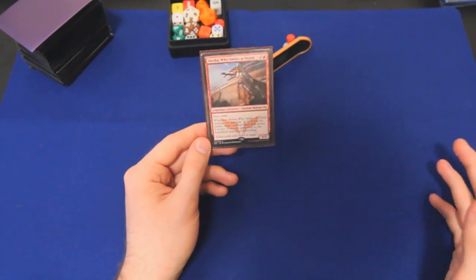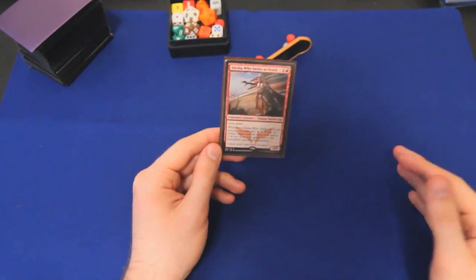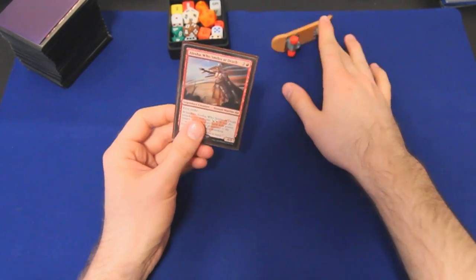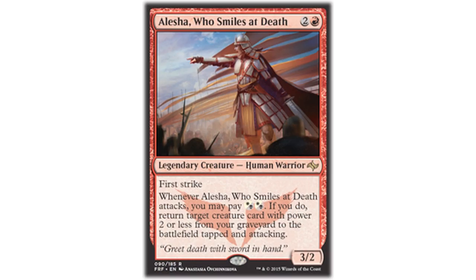Is it Alesha? Alicia? People always tell me I'm saying it wrong, no matter how I say it, so I've named this one Alicia. A quick refresher: she's a 3/2 with First Strike for 3 mana — 2 and a red. Whenever she attacks, you may pay hybrid mana, black-white black-white, so 2 mana total.